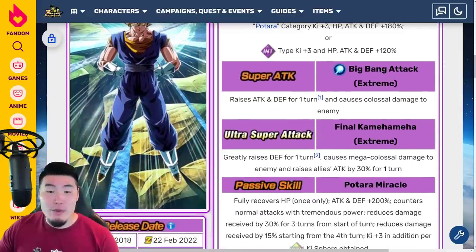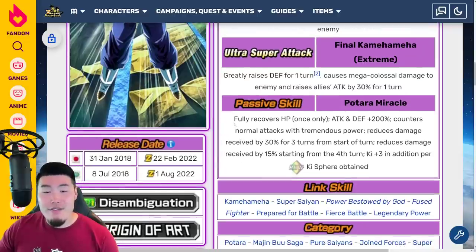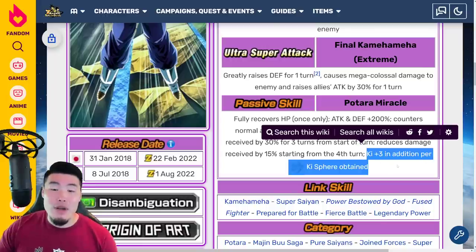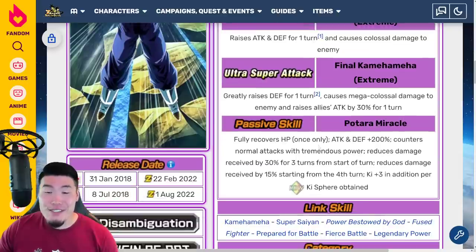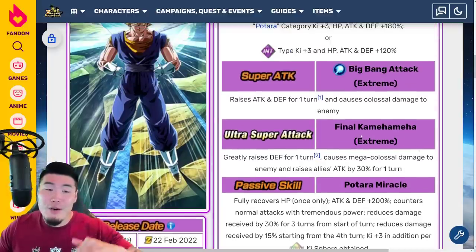Let's take a look at Super Vegito. Same Leader Skill of course. 12-Key Super raises Attack and Defense for 1 turn and causes Colossal Damage. 18-Key Super greatly raises Defense for 1 turn, causes Mega Colossal Damage, and raises Allies' Attack by 30% for 1 turn. Passive fully recovers HP once only, Attack and Defense plus 200%, counters Normal Attacks with Tremendous Power, reduces Damage Received by 30% for 3 turns from start of turn, reduces Damage Received by 15% starting from the 4th turn, and Key plus 3 in addition per Rainbow Key Sphere obtained. Just like the Gogeta, absolutely amazing — arguably better, actually I think he's better because of the counters. This guy's gonna be really fun to use, especially with the other LR Vegito, the STR one, with all the counters going.